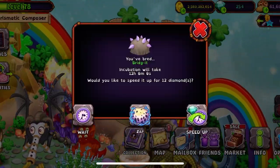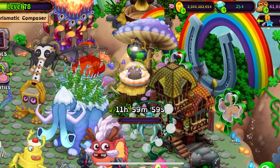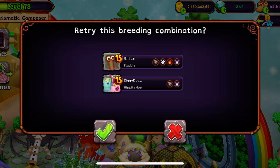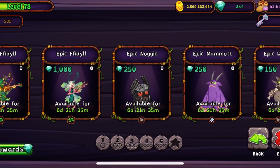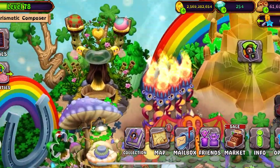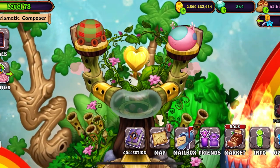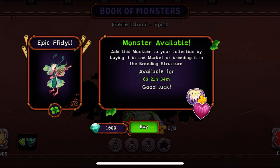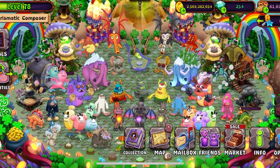Anyway, I got to breed it here — I can't zap it anywhere so I wouldn't put it in the nursery. I can't remember what I'm trying to breed here, something — it's probably epic, probably epic Stog I'd assume. Anyway, I wanted to show you — I got Epic Fiddle! Yes, Epic Fiddle, which is Hippity Hop on Blabbit, and here he is.